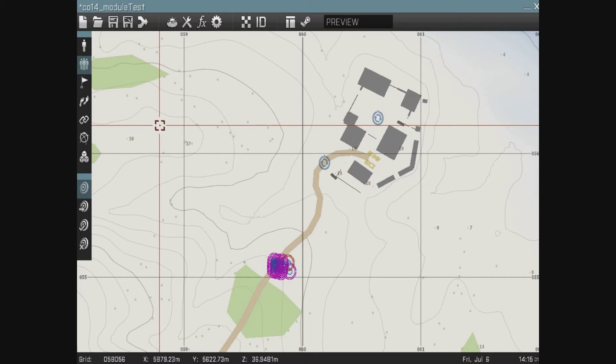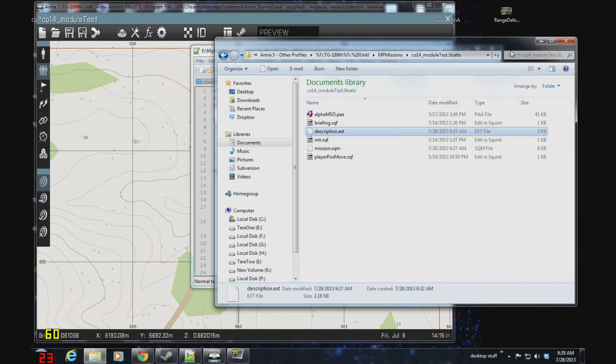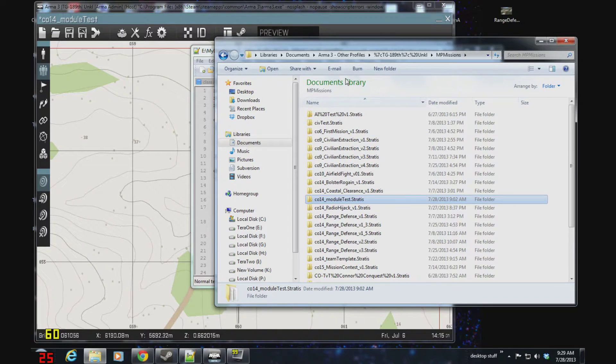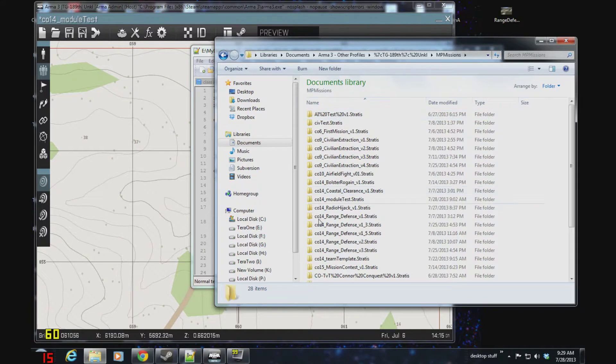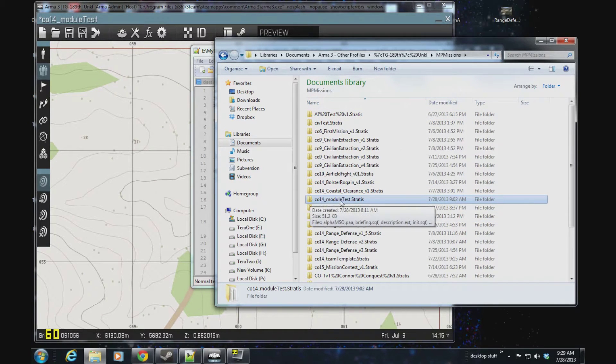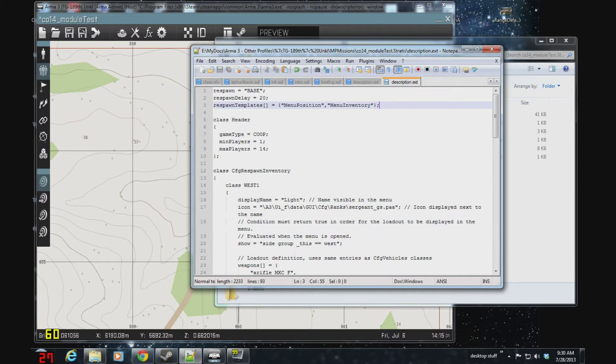Now there's one more thing we need to do in the description.ext. Let's jump over to that. I'm in Notepad++ and I've opened up my description.ext. It's over in My Documents, Arma 3, Other Profiles, my player name, Multiplayer Missions, and I've saved this as 'module test'. I've copied my templates and started editing the description.ext file, changing respawn from the default 'None' to 'Respawn at Base'.